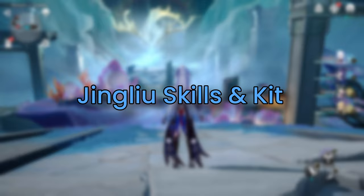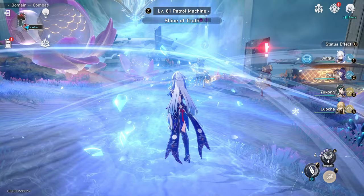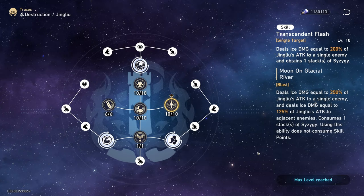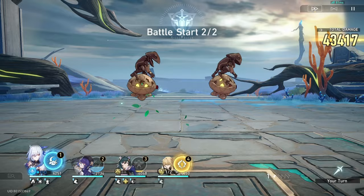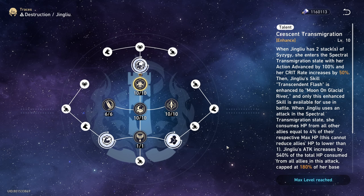We'll dive in-depth into her skills and kit so that you are aware of how she currently performs and what exactly she does. For Jing Liu's skill and kit, her Yi will basically deal ice damage toward her enemies and obtain one stack of what's called Sezushi. Her burst will also deal massive ice damage toward your targeted enemies while additionally dealing decent ice damage toward adjacent targets, and also giving her another stack of Sezushi.